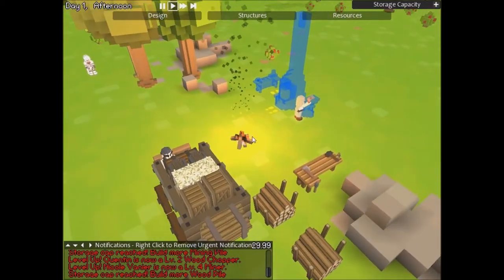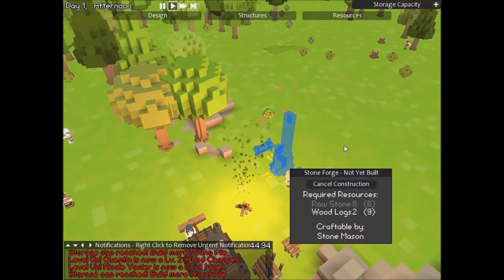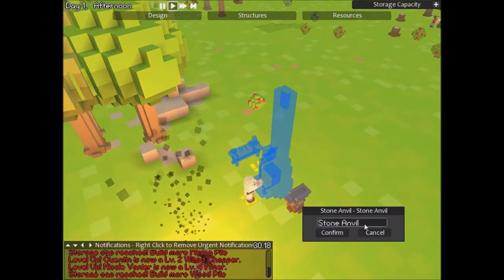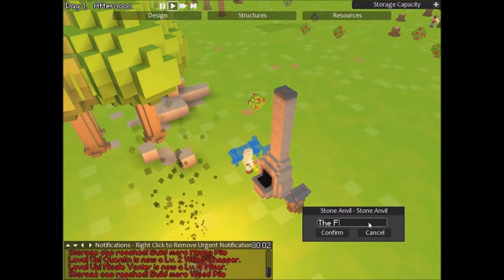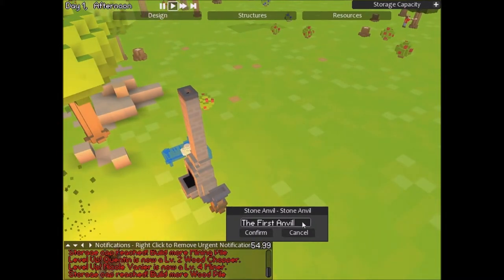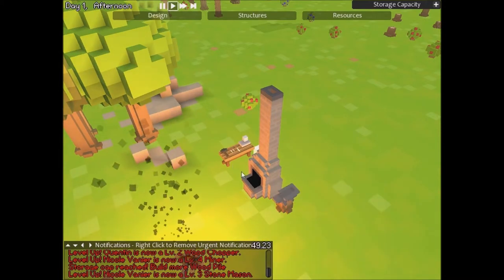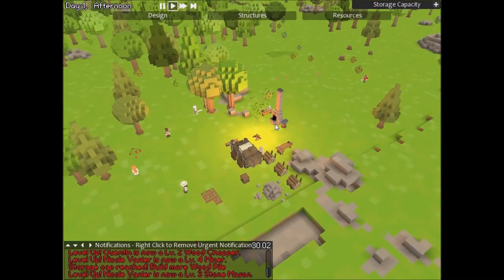Infantry - good, awesome. So we're getting our stuff set. It said not yet built, so... We got a stone anvil! Stoneforge, coal - so we can use that. And then we have the masonry bench which also assists us in crafting, so that's gonna be awesome.